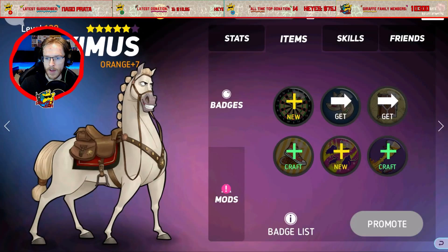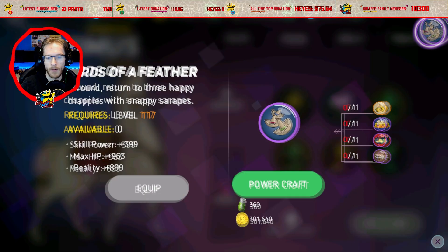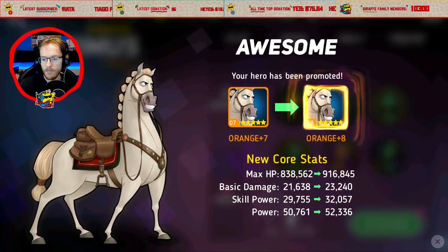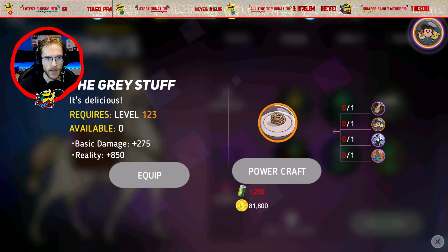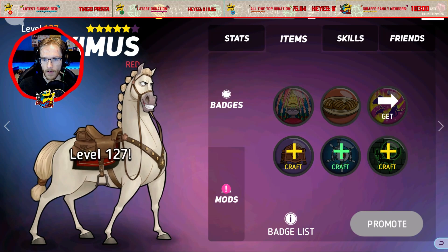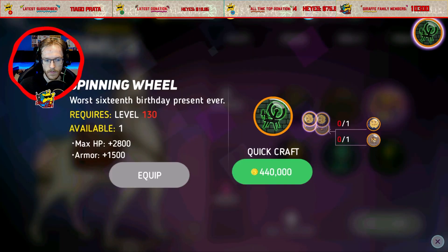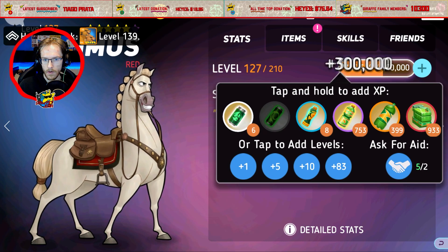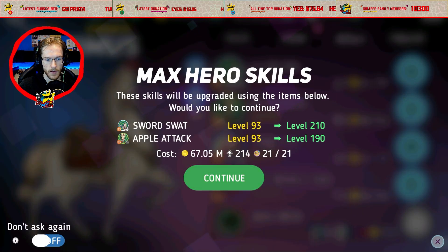Let's see if we can push him into red — that's what I'm excited about. Getting XP now isn't too difficult with the Mega Mart. I used to save stamina for when the level cap increased, but that really doesn't matter as much anymore because you can just jump in and buy the XP from the Mega Mart. Red — there we go, I've got him up to red already. And that's maxed him out.